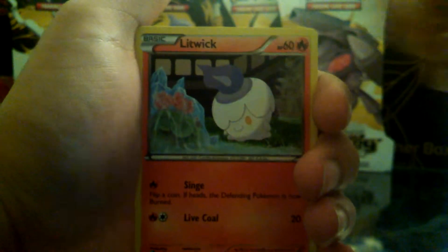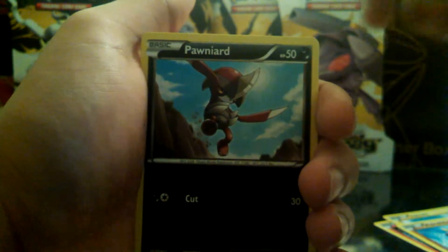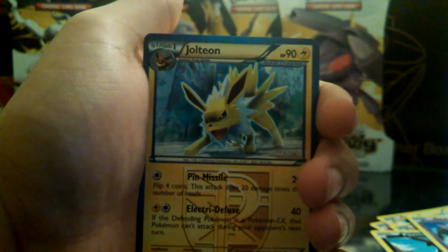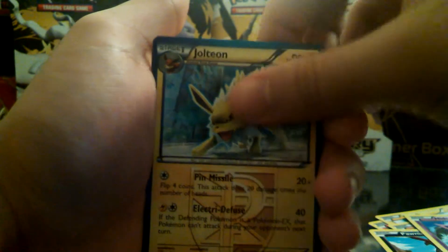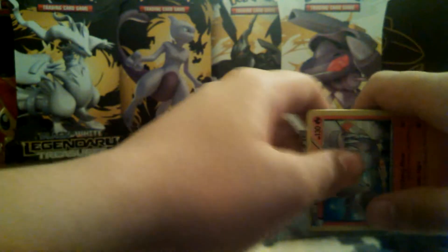All right, let's get started guys. We have Litwick, Voltorb, Makuhita, Pawniard, Nidoran, a Plasma Freeze Jolteon, Staravia, Seedra. We have a reverse foil B-sharp and a holo Reshiram. Okay, not bad, not bad at all. Hopefully we can get a better pull in the next one. Let's put that over here.